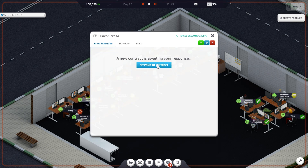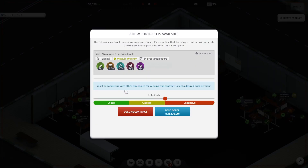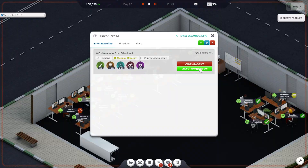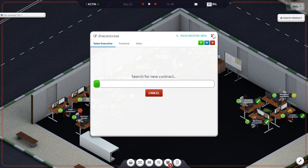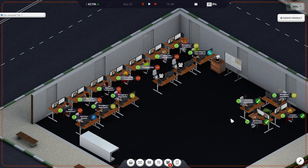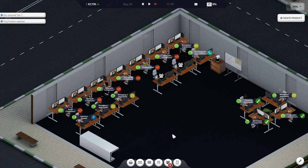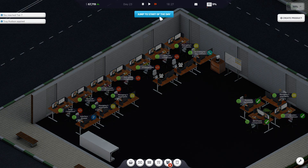All right, responding to a contract — a bidding contract, media emergency. We can meet it right away. $240 an hour usually works out pretty well for these media emergency ones. Look at that — we could have got more but I'll accept what we're getting. I don't need to tell the sales manager to search for new contracts anymore — I love it. Look at how quickly they search for a new contract too! So fast. All right, now it's tomorrow.